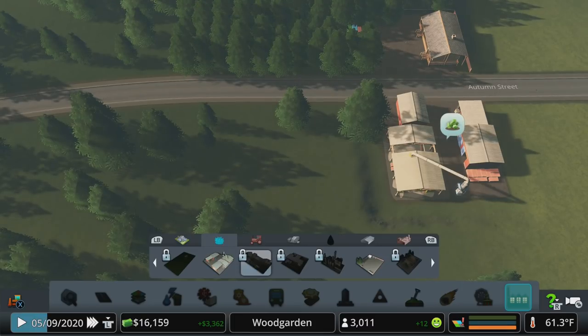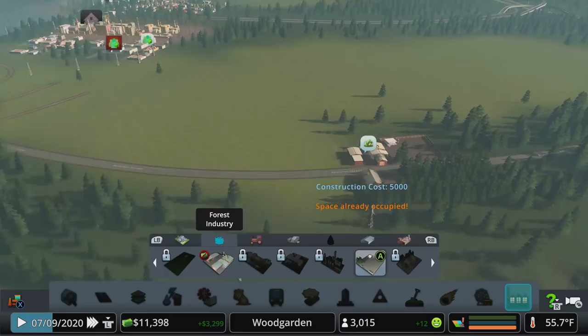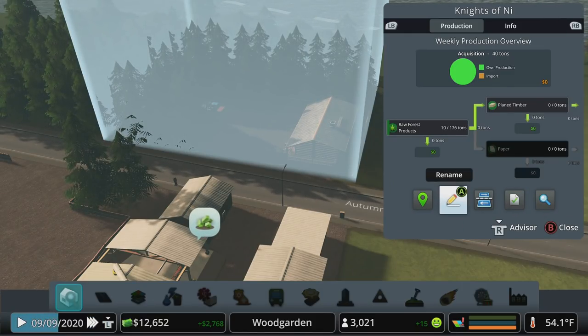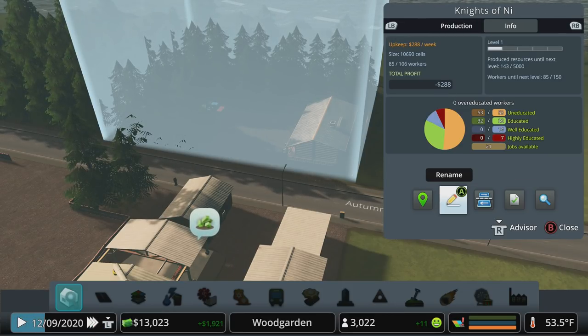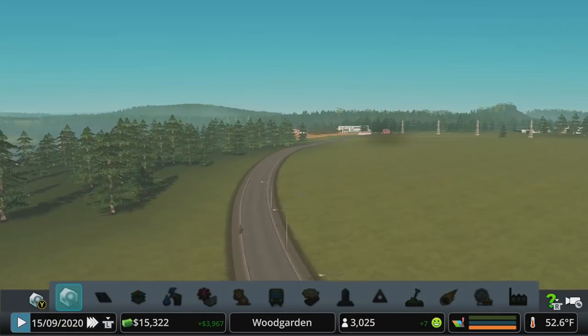Now we've got two industries that should be pretty self-sufficient — they should keep growing and leveling up. In the industry areas panel we can see the production chain: it takes raw forest products into either timber or paper. We don't have a means of making paper yet, but that's how you choose between different paths. Over on the area info we just need workers and to produce units, so time will sort that out. You can see trucks coming and going.